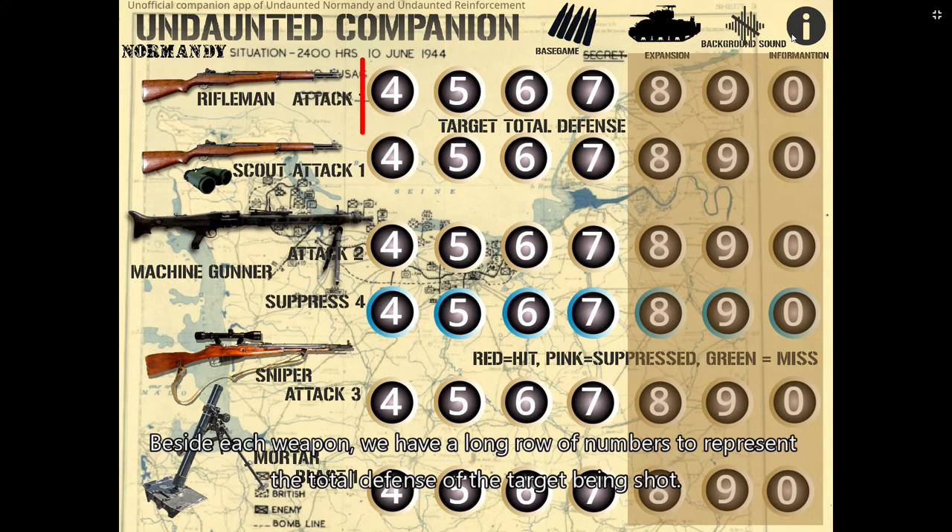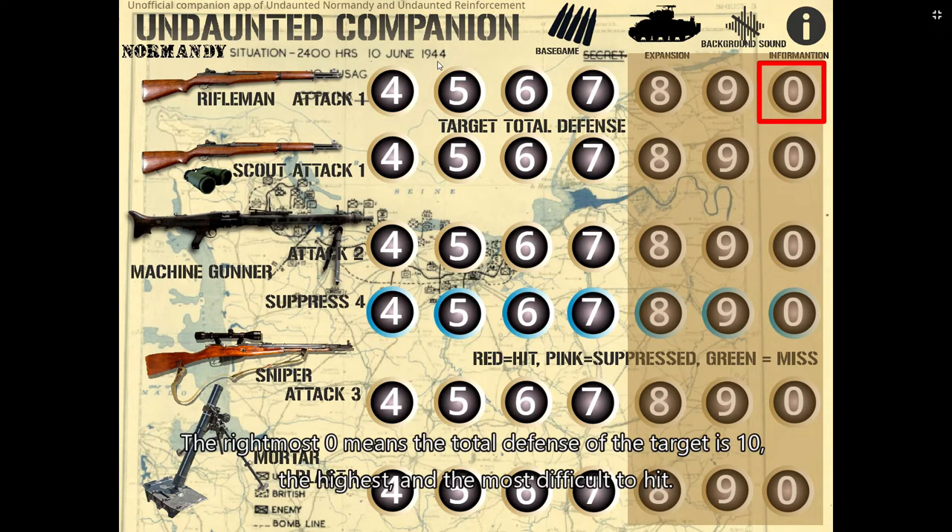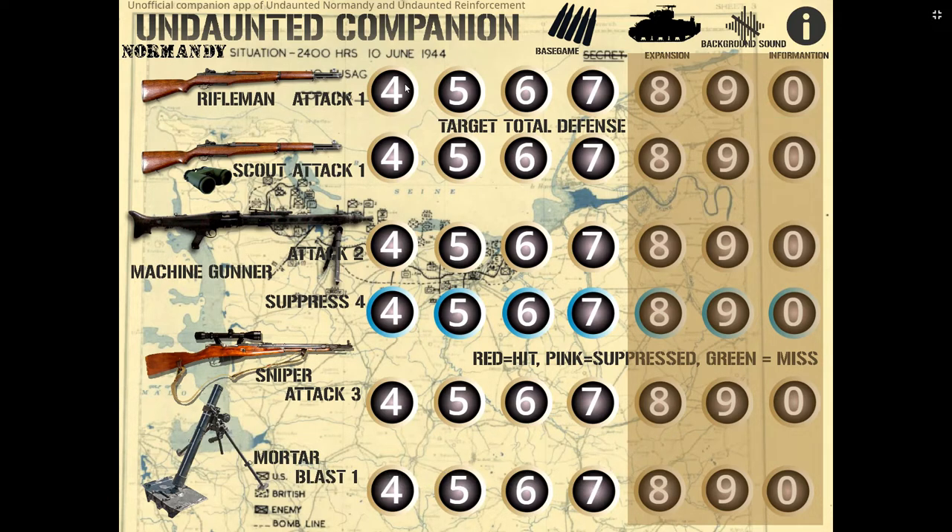Beside each weapon, there is a long row of numbers representing the total defense of the target being shot. The leftmost 4 means the total defense of the target is 4. The rightmost 0 means the total defense is 10 — the highest and most difficult to hit. Let's click the Information icon to clean up the screen.